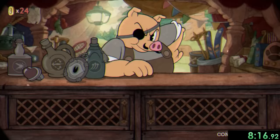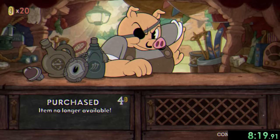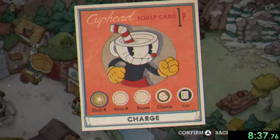Which means it's shop time, and here I like to buy the crack shot, charge shot, blobber, roundabout, spread shot, and broken relic, before putting on the charge shot and spread shot for now.